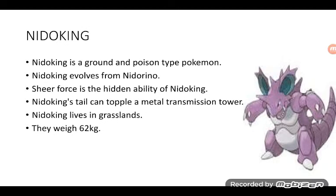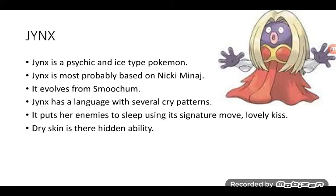Nidoking is a Ground and Poison type Pokémon. Nidoking evolves from Nidorino. Sheer Force is the hidden ability of Nidoking. Nidoking's tail can topple a metal transmission tower. Nidoking lives in grasslands and weighs 62 kilograms.